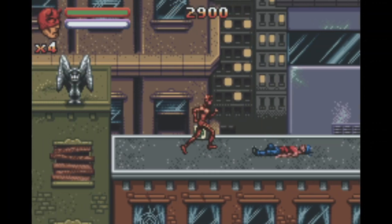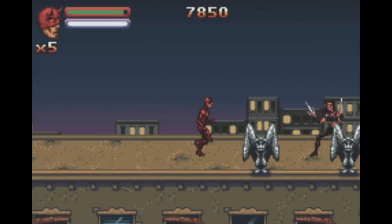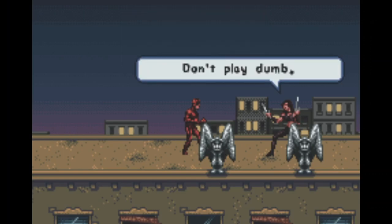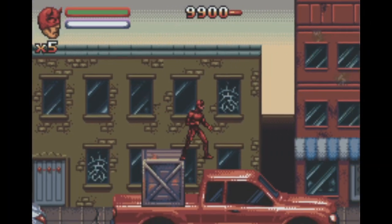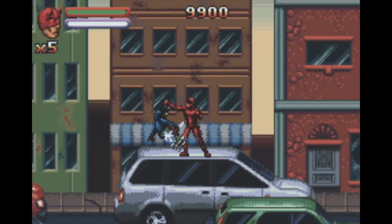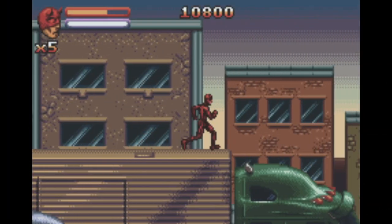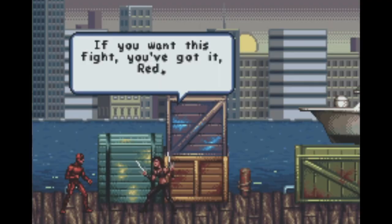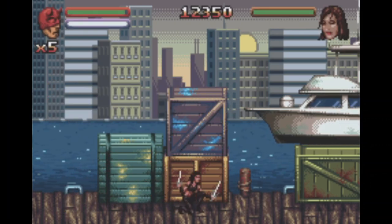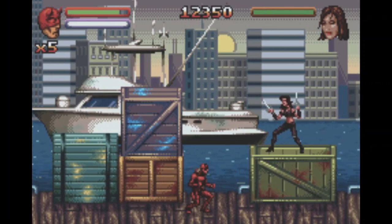The next stage has us fighting thugs on the rooftops — it's really cool, feels like we're playing a real Daredevil game, dated as it might appear. This level also introduces a mechanic where Matt can jump from ledges. We catch back up to Elektra, who again hints Matt must have really needed the money. The third stage has us jumping atop moving cars, fighting Kingpin's goons as we hop from car to car — a very clever level. Next stage we finally corner Elektra and she engages in combat, giving us our first boss battle.